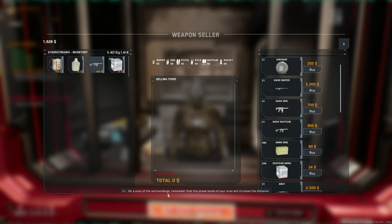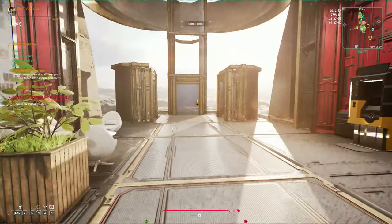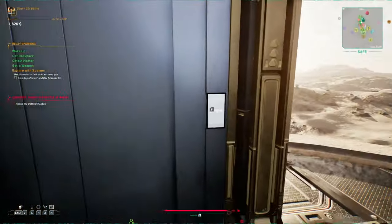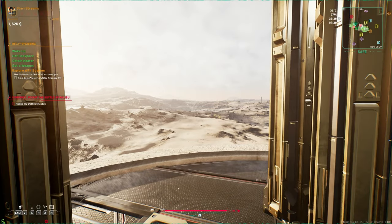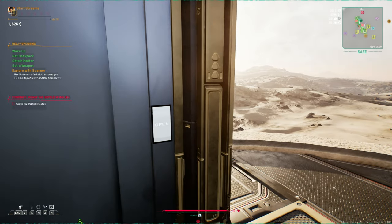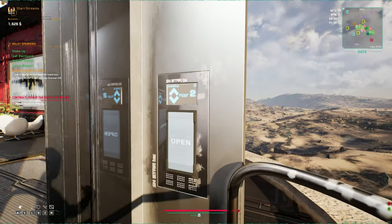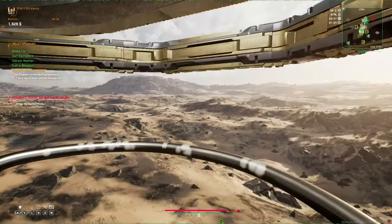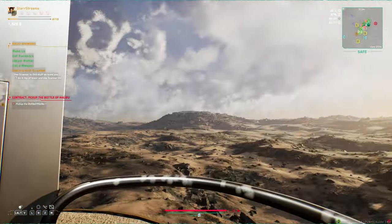Do a scan of your surroundings. Remember that the phase level of your scan will increase the difference. Alright, well we've got a shotgun as well. Go to the top of the tower and use the scanner. I want to fly. Oh, cool. Oh wow, this is so cool. It's a shame about the frames — lag is the wrong word, it's a shame about the frame rate.